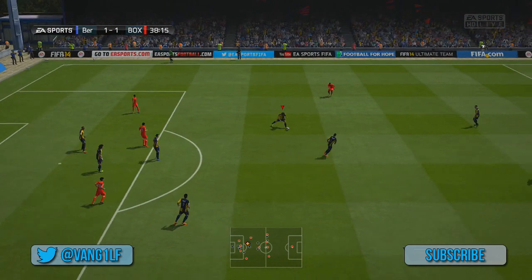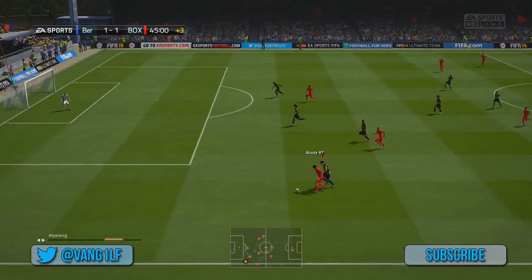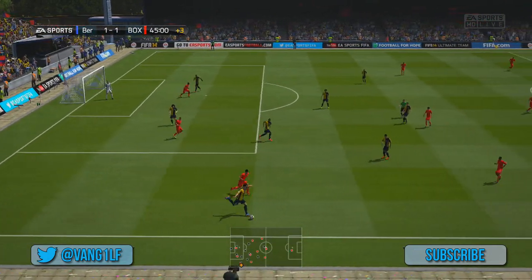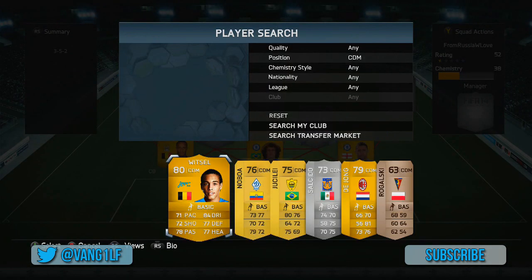This is a brilliant tackle here. Cahill put in some of the best sliding tackles I've seen on this game — this one is a great sliding tackle. Look at this: he comes in, wins the ball, and then clears up the pitch to get one of our pacey strikers on the ball, who you're going to see in a moment.